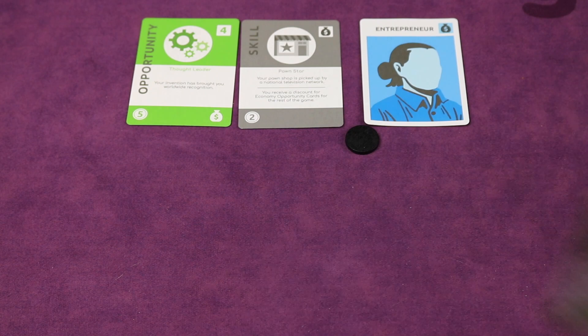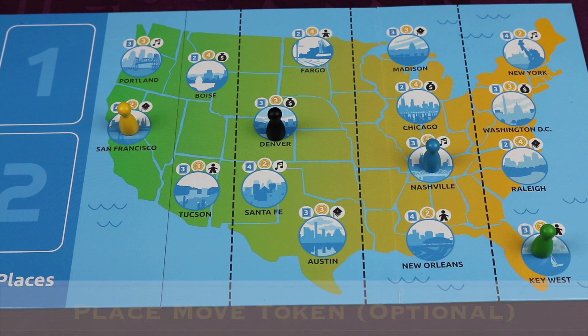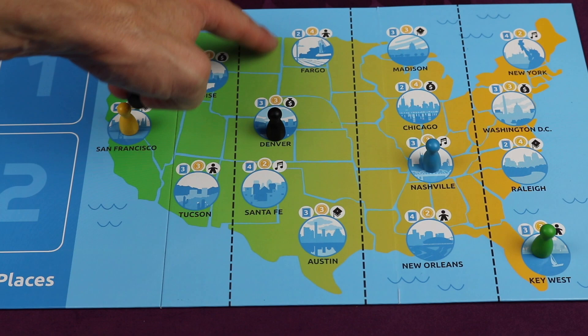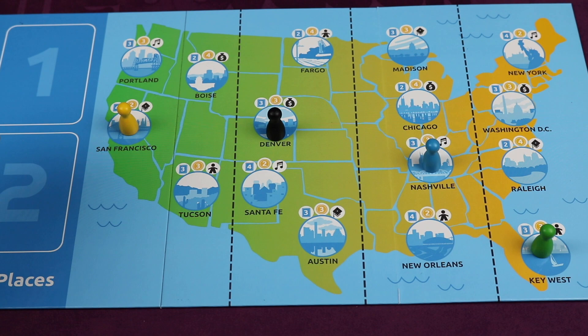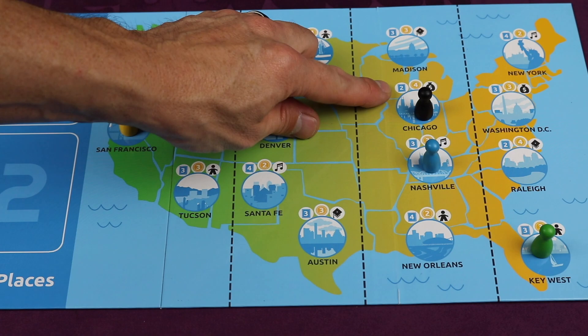At the end of your turn, optionally, if you have a coin to spend you can take your move token and place it in any unoccupied city that does not have a pawn or any other move token — either in the region you're in or any adjacent region. There are four different regions on the board. You spend one coin to place your move token in any unoccupied spot in your region or any adjacent region. For example, maybe I want to come over to Chicago. This shows me that next turn at the beginning of my turn I'll move my pawn there and remove my move token. It then goes to the next player clockwise. On your next turn, if there is a move token you placed previously, you simply move there, take it back, and take the actions of the city you're now in.